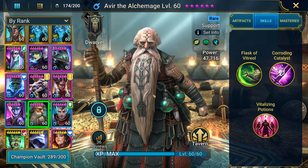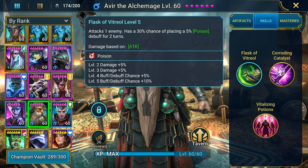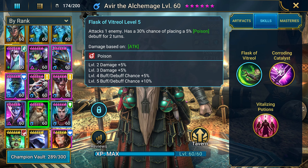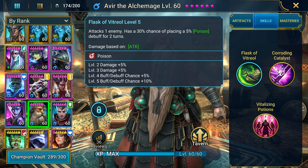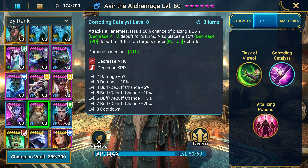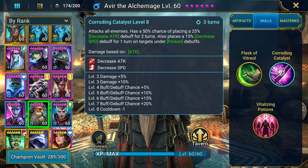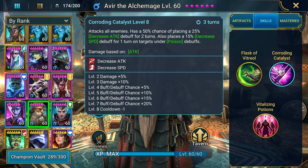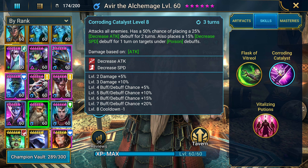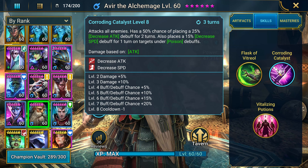His first difference is his A1 — this guy attacks one enemy and has a chance of placing a poison debuff. Poisons on A1s are always good for Clan Boss, especially if you've got a counterattack champion in your team comp, so this is definitely beneficial for damage output. Then his A2 attacks all enemies and has a 50% chance of placing the weaker decrease attack, or decreased speed if your targets are under a poison debuff. Decrease attack is huge, and it's on a three-turn cooldown.